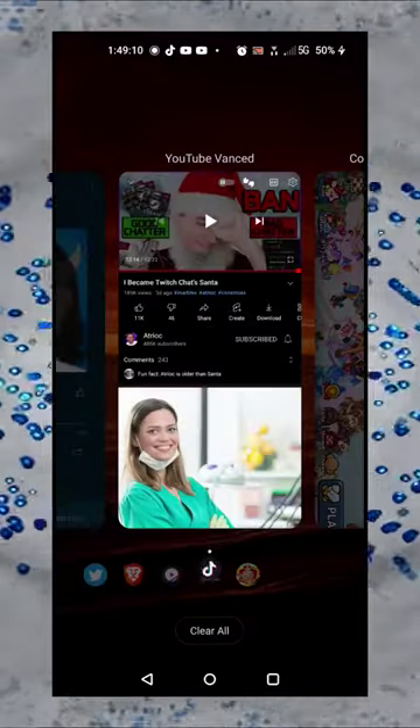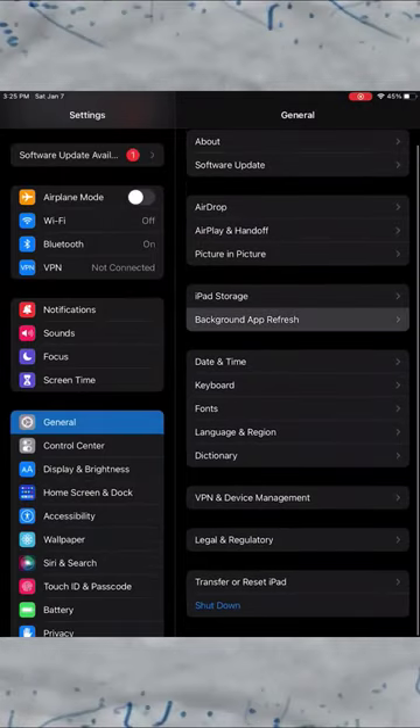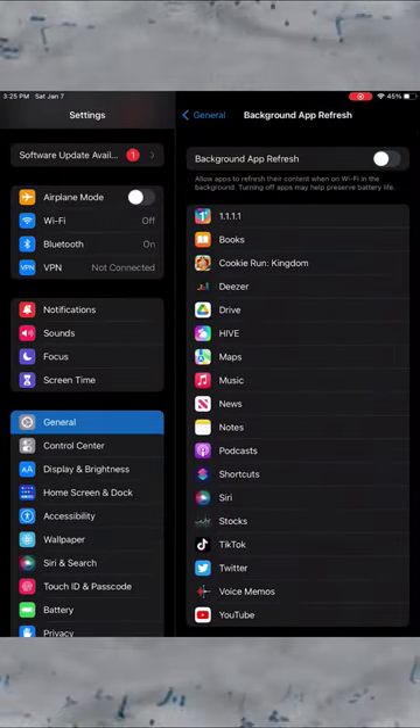You should also open the app switcher and close all other apps — this is something you should do often. Lastly, if you're on iOS, open settings and turn off background app refresh if you can.